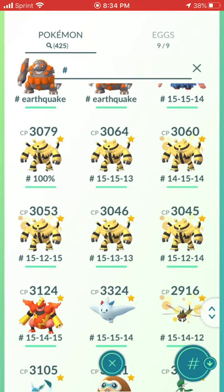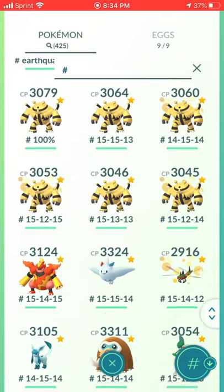One Tangrowth, six Electivire — the Kyogre Slayer. For those who've been watching my channel, Kaito and I duoed Kyogre with Electivire with no weather boost, but this was before the HP rework — you can't do it anymore, at least maybe with Shadows or Zekrom. Kaito and I went to a nest to hunt down Electivire to finish our teams, and to this day it's my favorite duo I've ever done. Nothing has topped it yet.